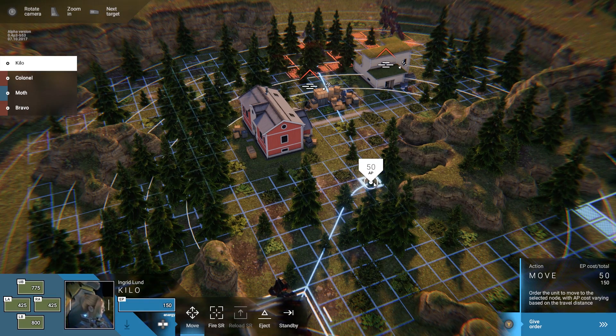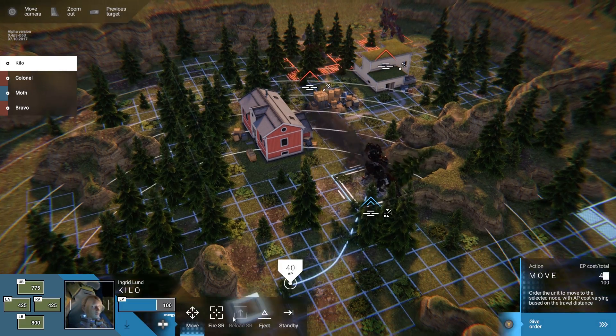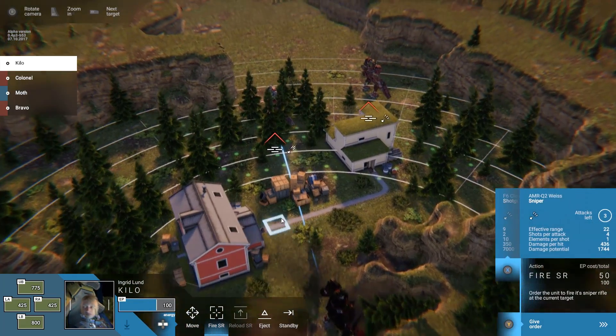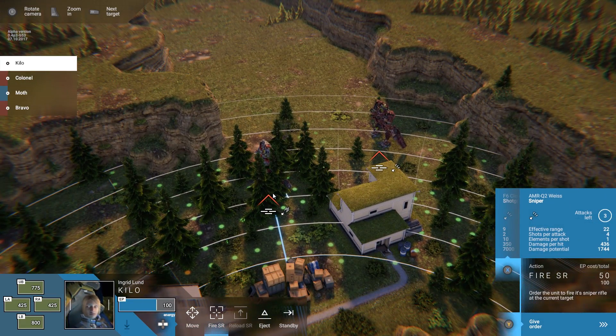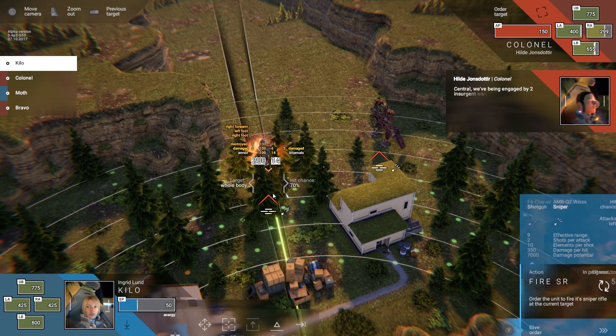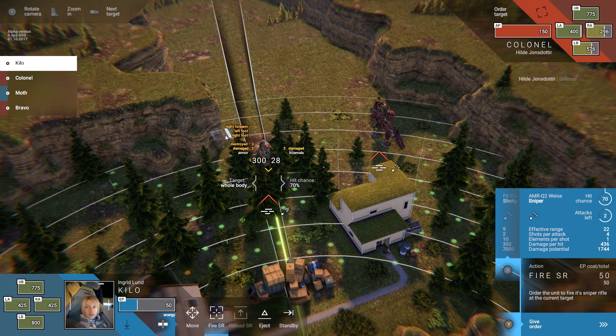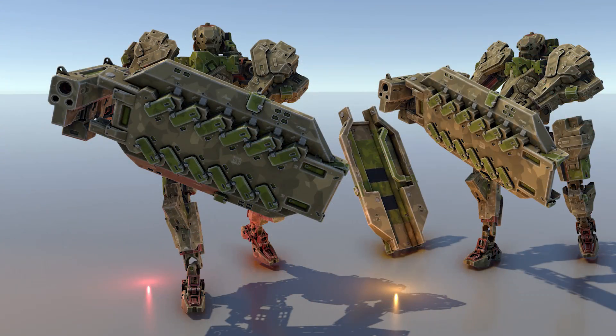The current alpha already features six distinctly different weapon categories, including pistols, shotguns, submachine guns, assault rifles, sniper rifles, and long-range missile launchers. But the devs have also voiced interest in implementing other types of weaponry in the future, such as railguns, melee weapons, electromagnetic pulse weaponry, and even massive mech-sized riot shields.